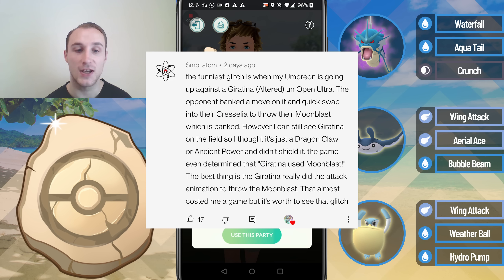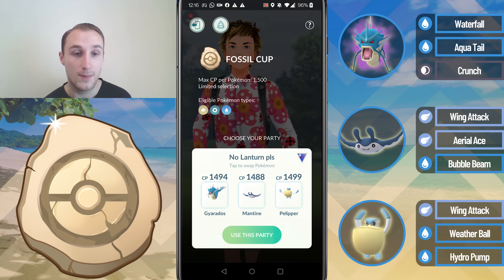Firstly, we've got SmallAtom who says the funniest glitch is when their Umbreon was up against a Giratina Altered in the Open Ultra League. The opponent banked a move and made a quick switch into Cresselia to throw the Moonblast which was banked. However, they could still see the Giratina, so they assumed it was probably just a Dragon Claw or an Ancient Power — but then suddenly they get hit with the Moonblast and it even said 'Giratina used Moonblast.' The best thing is that Giratina really did the attack animation to throw the Moonblast. The game almost cost them, but it was worth it to see that stupid glitch. Saw a lot of people commenting similar stories — so not the most unique glitch, but certainly a funny one.